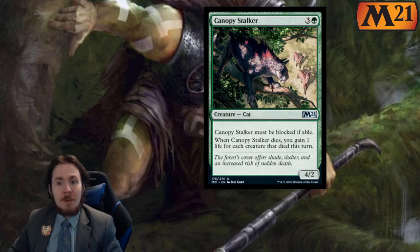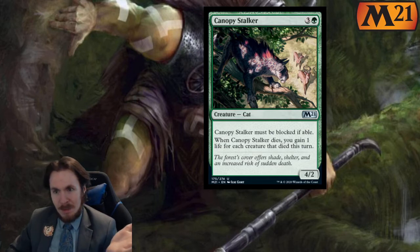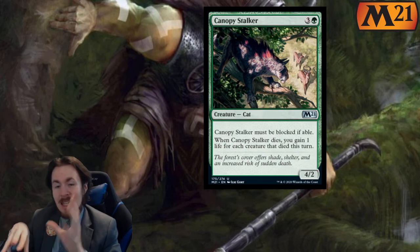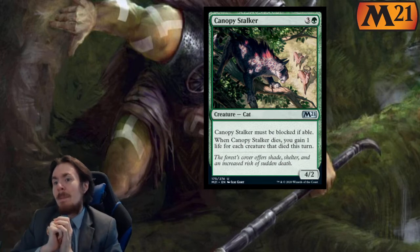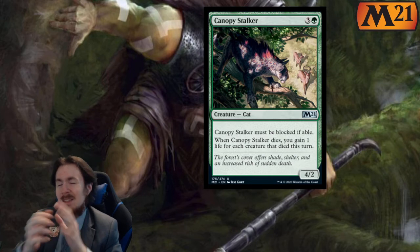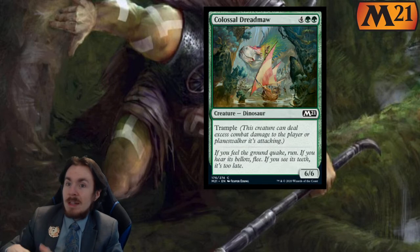Canopy Stalker is a 4-2 that must be blocked if able, and when it dies you gain one life for each creature that died this turn. If it said 'when it dies, draw a card' that'd be cool. It's nice if you want to use it as a decoy for your other things to get through, since this thing has to be blocked. 2 out of 5 in limited, and 0 out of 5 in standard.